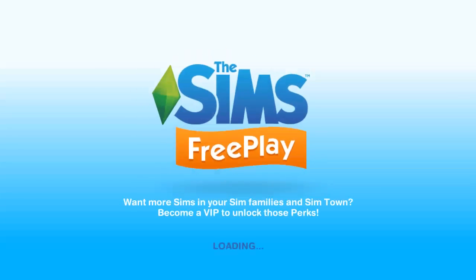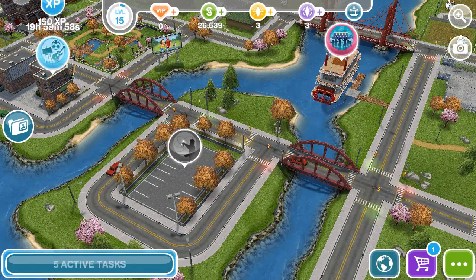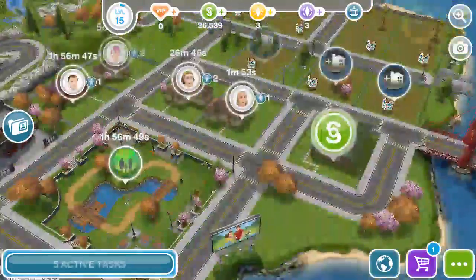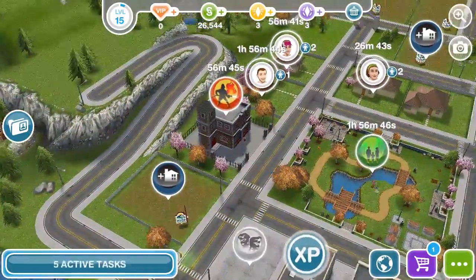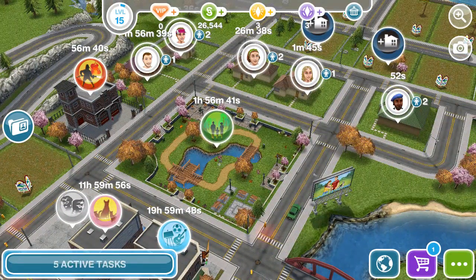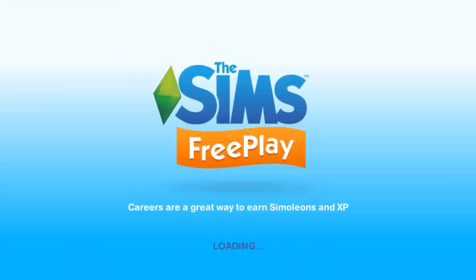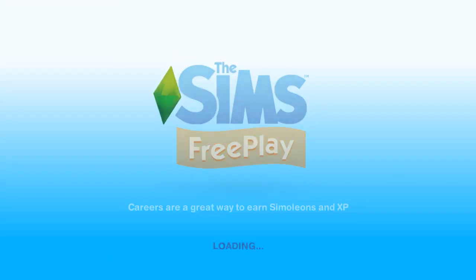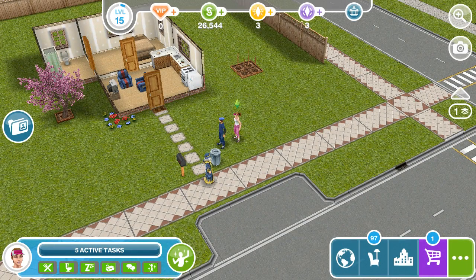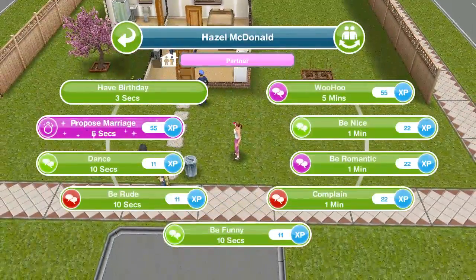We do have some experience points and some simoleons, so that's pretty good. I said I was probably going to try to get some Sims merit, but I think we pretty much used most of what we wanted to do. I want to go ahead and see what the proposal's about, because pretty much everyone is home now. Let's switch to him — we want to propose marriage.